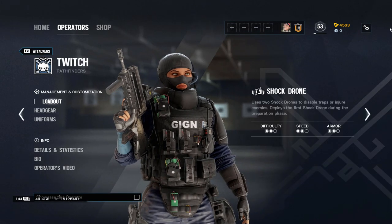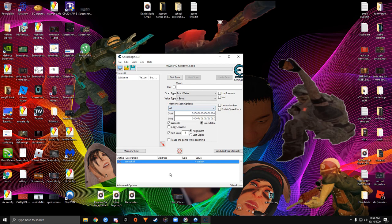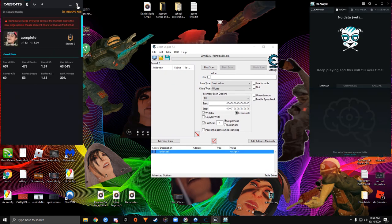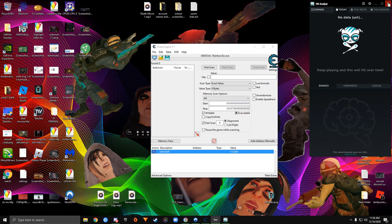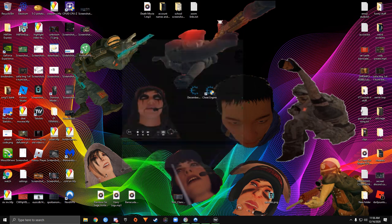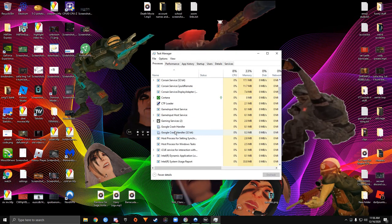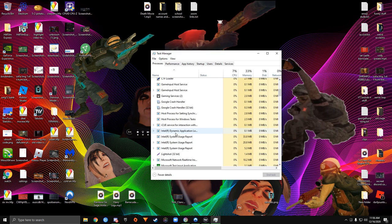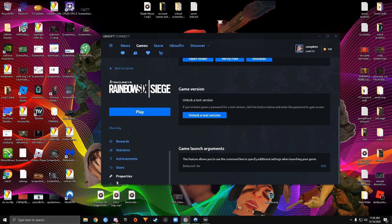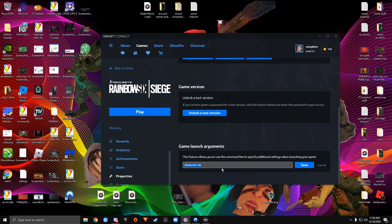Once you've applied your skins, close your game and exit to desktop, then wait a few seconds. Once the game closes, close Cheat Engine and make sure it's closed — just double-check.